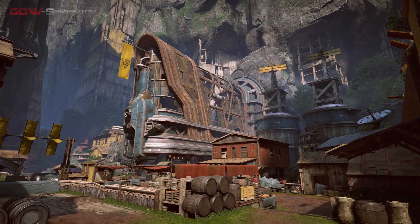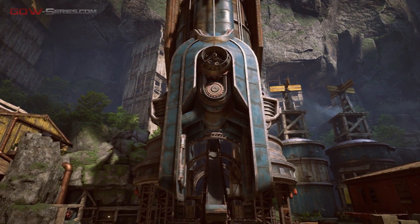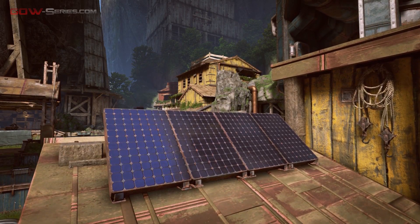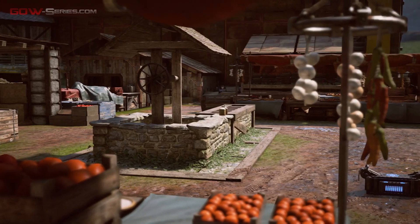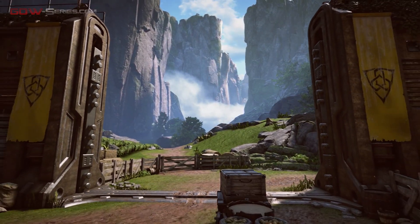In addition to providing a really rich gameplay experience, Dawn has a really rich visual experience. It's set in this mountain pass where the outsiders have found this old giant COG mining facility and they've retrofitted it with a living space. They're really trying to reclaim it by finding a place that's sheltered from the winds as well as any other threats that might come their way.